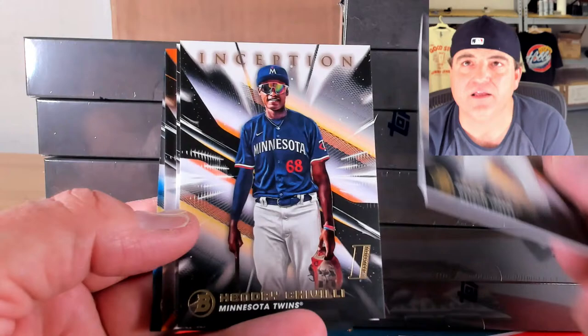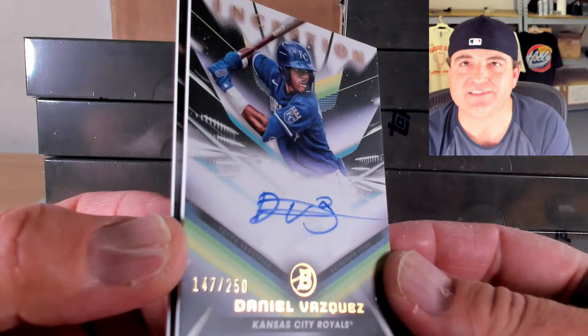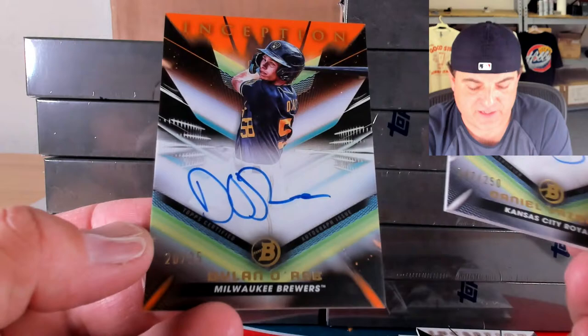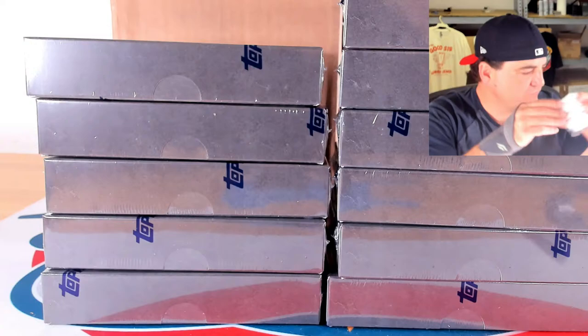Xavier Isaac, Mikey Romero, Jace Young, and Hendry Chavili. Blue to 99 of Miguel Blice, 33 out of 99. Auto: Danny Vasquez, 147 out of 250. Orange to 25 Dylan O'Ray, 20 out of 25 on the orange foil for the O'Ray spot. Beautiful.